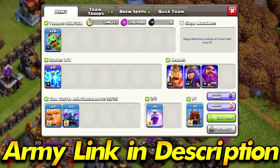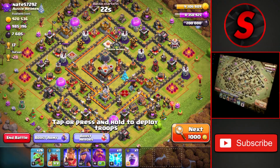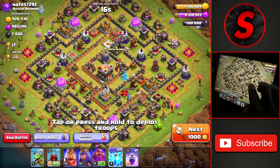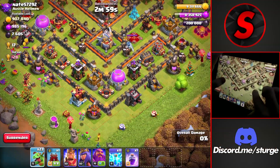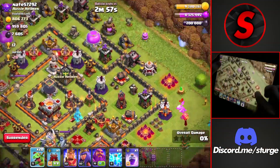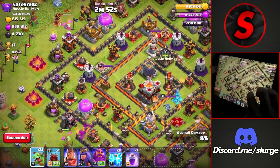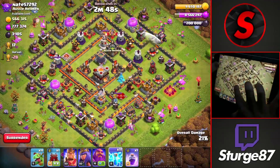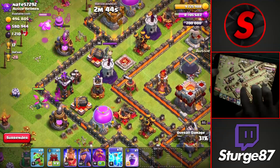The second army of the day is the Mass Baby Dragon attack strategy. This is pretty similar to the Sneaky Goblin one because you are basically trying to go for dead bases — just like this one with over 1 million of each resource. Start off by dropping one baby dragon all the way around, making sure to spread them out to keep their rage ability active, because if they are too close together they will deactivate their rage and just be regular baby dragons.